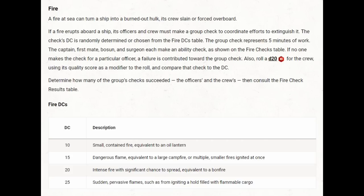Our first issue is that our crew doesn't have a surgeon, and according to the rules, that's treated as an automatic failure for the group check. So we have the captain, first mate, and bosun each making ability checks, plus the crew making a check — and we need three successes out of those four to succeed. The fire DCs can be 10, 15, 20, or 25. We're not a high level party, and a new crew normally has a +4 quality score. So we need three out of four checks to succeed to not burn to death.